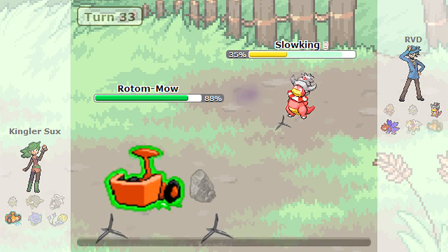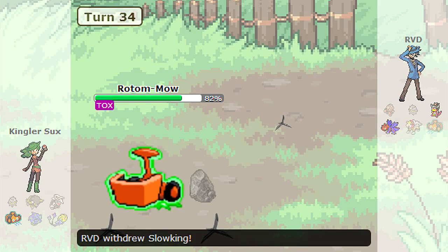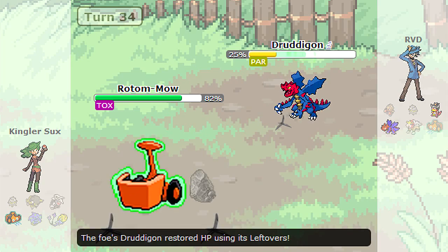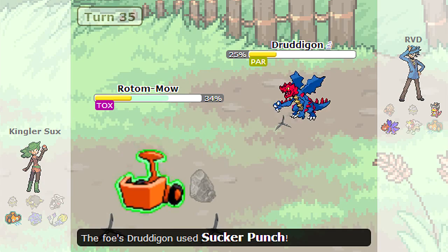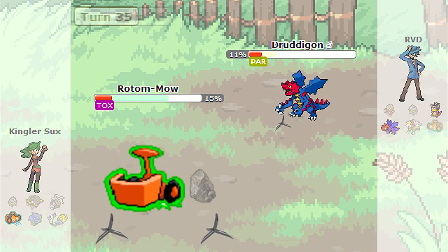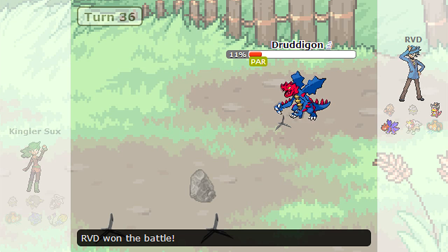Seeing that the Thunderbolt only did about 53% HP, after the Regenerator HP I am going to get back once I switch out, I should be at enough HP to live another Thunderbolt and just Slack Off until eventually he dies off to the Toxic. But it turns out I am actually going to be able to live another Thunderbolt with my Druddigon, which means if I get paralyzed this turn as I try to go for the Sucker Punch, I have another chance to hit him. Luckily, I don't get paralyzed — I live the Thunderbolt, and this ensures the victory, because if he does take me out this turn, Rotom will die off to the Toxic and I don't have to rely on my Slowking not getting critted by a Thunderbolt. My Druddigon does not get paralyzed and I am able to knock him out with a second Sucker Punch.